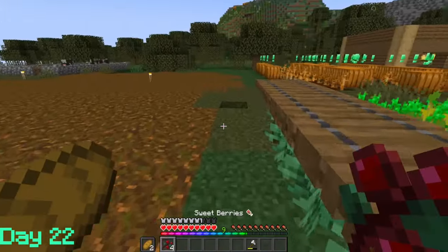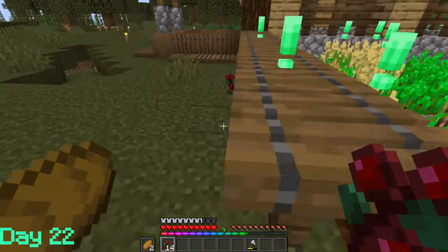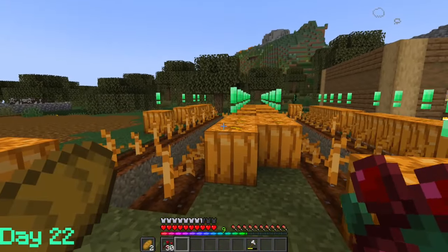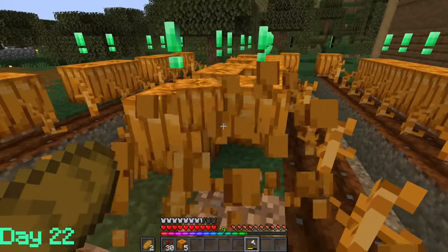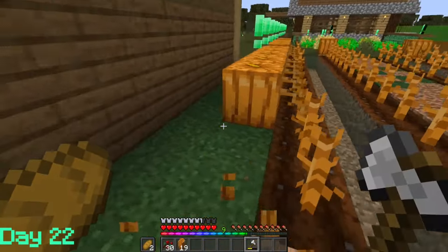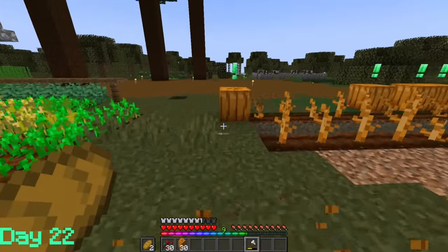I decided to do some of the farming whatnot — all the maintenance, doing some harvesting of the sweet berries. Sweet berries actually have two layers of harvesting. Stage one has some berries spread out, and stage two gives you a full berry bush, which means you get an average of three berries every time. So always wait for that second layer of ready to harvest.